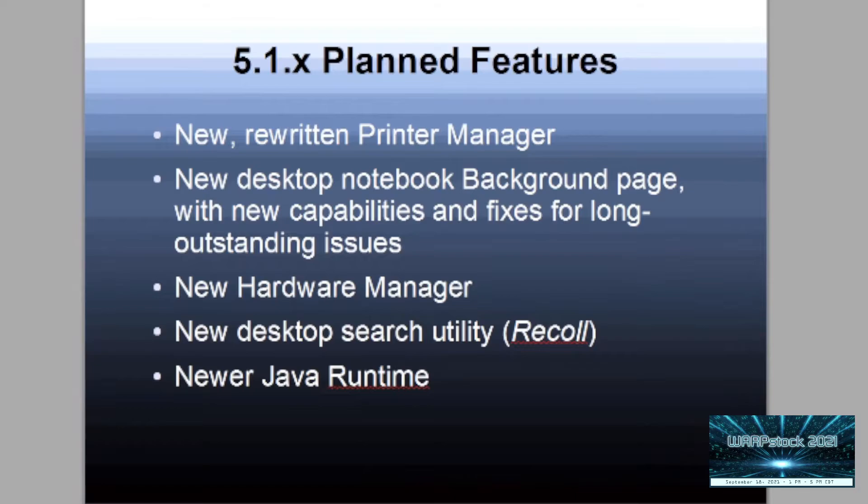Some other 5.1 features going forward — these won't be in 5.1.0 but hopefully we'll get them into 5.1 somewhere along the line: a new rewritten printer manager that should make it easier to install printers of whatever type — CUPS or whatever — in one application. A new desktop notebook background page that recognizes PNGs and has new capabilities: it should find wallpaper in other directories besides OS2 bitmap automatically, with previews and timed or random wallpaper changes.